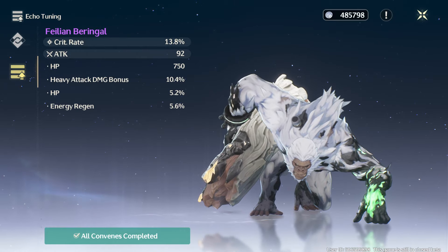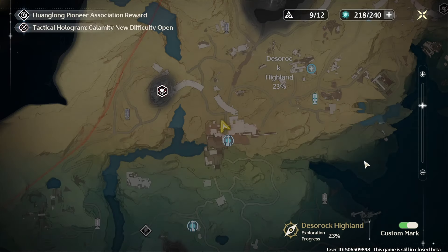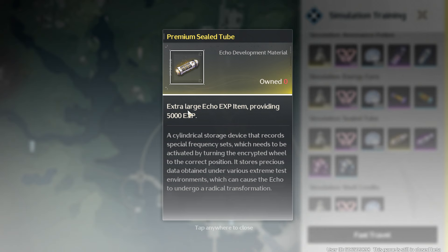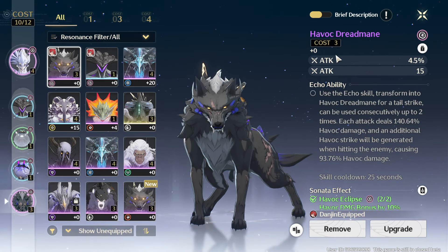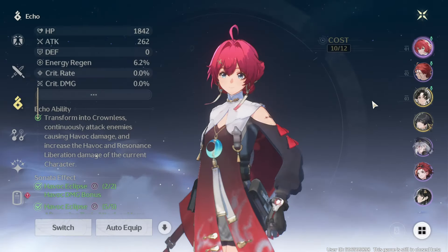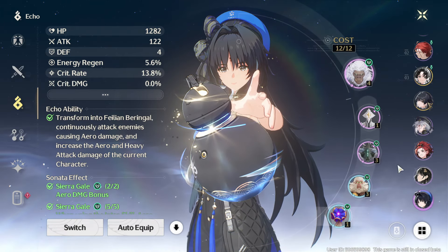Having HP twice and no crit values is not desirable, but it's early game. You have a limited amount of tuning materials gained from walking around the map and collecting them — if you run out, you can use stamina to gain more. Make sure after getting the 3-cost echoes, you move on to 1-cost small boys to completely fill the character, because you have a cost limit of 12. That means one boss monster, two 3-cost elite monsters, and two 1-cost small ones. Once everything is leveled and tuned, your character will be fully geared.